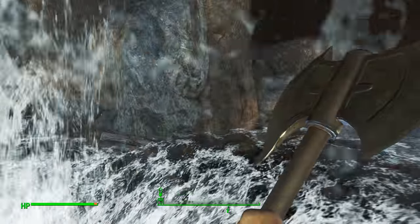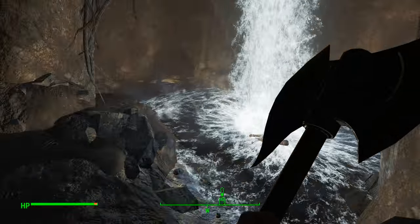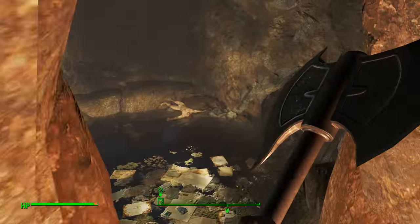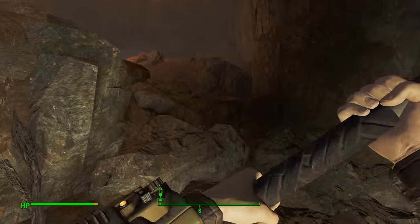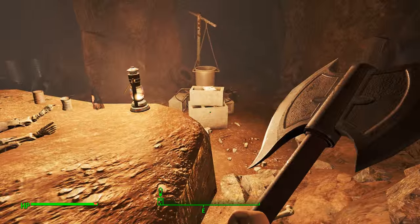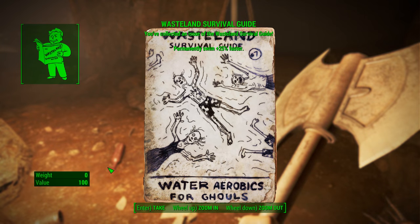Once you get down here, make sure you look around — there are some raider bodies floating in the sinkhole with the water that you can loot. Once you've looted everything up, make your way inside the sinkhole up this hill where you will encounter some radroaches. Kill them off and before you take off, check out the cinder blocks because there is a Wasteland Survival Guide here.